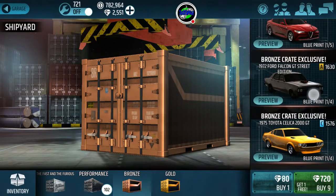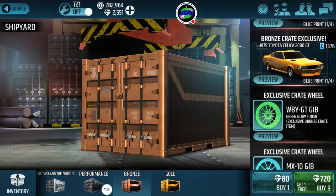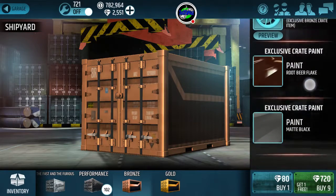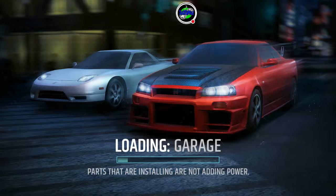Now going through the bronze crates — we're up to the 4th Street Edition Toyota Celica 2000 GT, with some nice exclusive wheels: root beer flake and matte black. Nothing too exciting going on there.